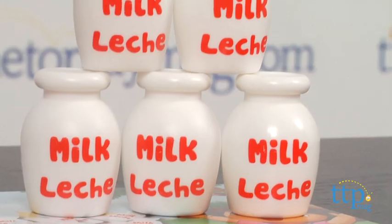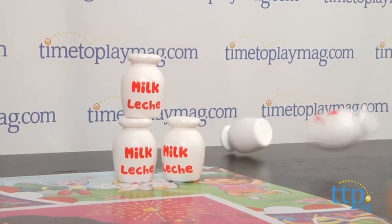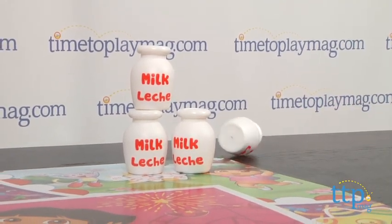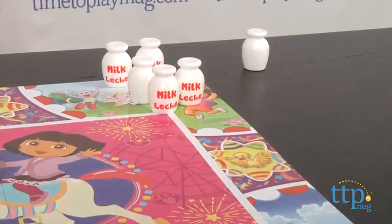There are five games. There's Ball Toss, where you stack the milk bottles into a pyramid or a bowling pin triangle, and you have three tries to toss or roll the ball to knock over at least three bottles. If you do, you get a ticket.